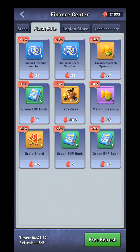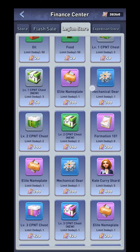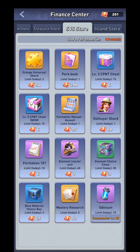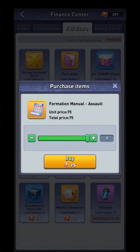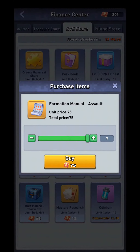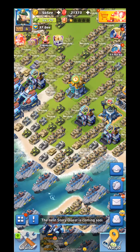Another way to get them is in the SVS Store. You can buy them there — ten times a day. You can access the SVS Store through the shopping center any time of the week, even when there is no SVS currently. You can get one Formation Manual Assault every day at the cost of 12 of these. So they are not that big a deal — the level I am on needs 200 of the basic ones and 120 worth of the orange ones.